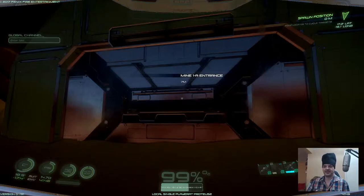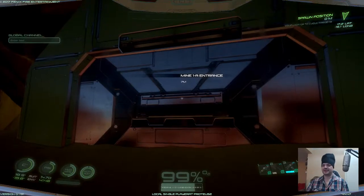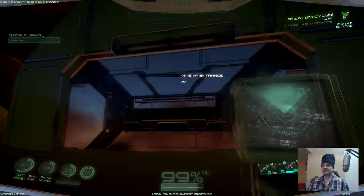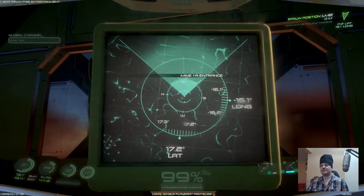Hi, in this video I will show you where minor 1A is. It is at location 17.2 latitude and minus 16.1 longitude. That's 17.2 latitude and minus 16.1 longitude.